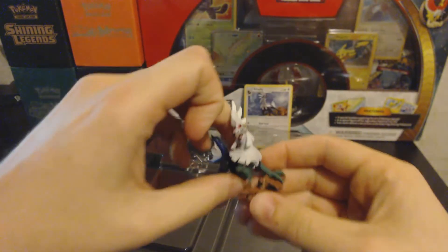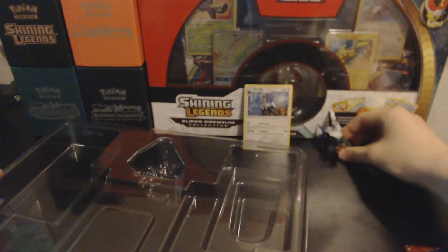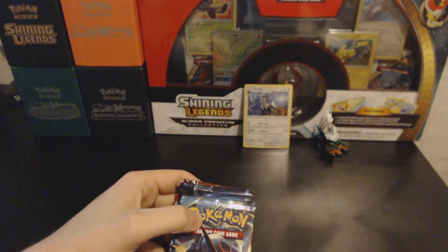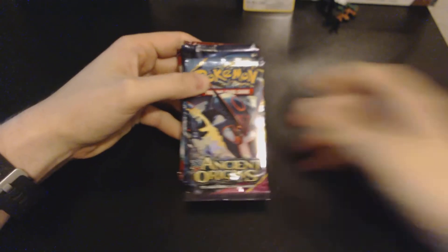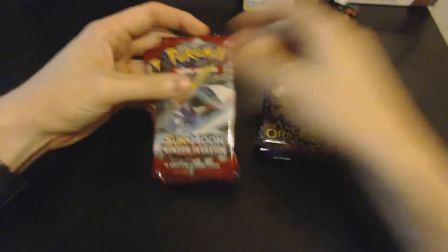Savali is an awesome Pokemon and you get this little Pokemon Center thing in there too. You also get this cool Savali figure — very very cool. I don't have a lot of figures so we're just gonna stick it in the background. Alright, let's go ahead and get these packs open. We're gonna start with Crimson Invasion.